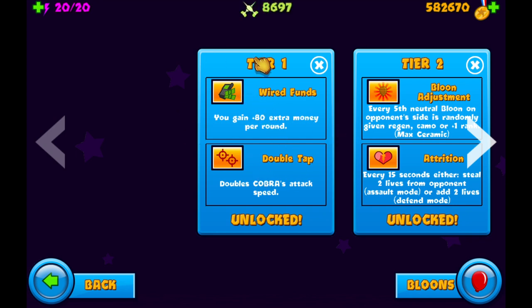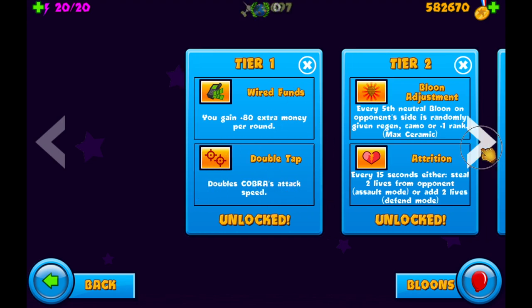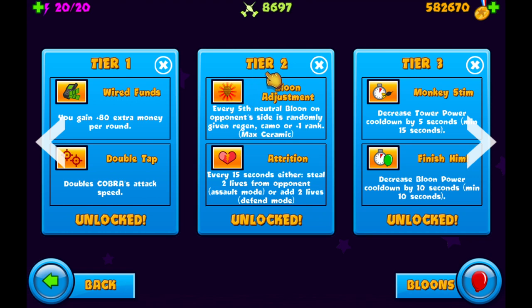You never want to go for Double Tap in the beginning — that doubles Cobra attack speed. Instead, get your Wired Funds up first. You'll also have the Balloon Adjustment and Attrition upgrades available. Balloon Adjustment is really good; this is what you're mainly going to be using to kill your opponents with Cobra. You're going to start balloon adjusting by round 16 because that's when the AI gets really good.